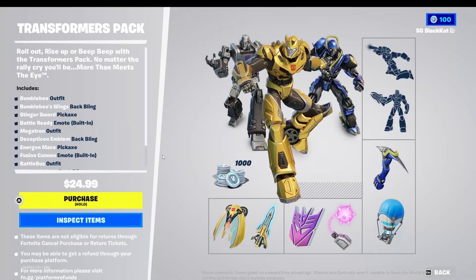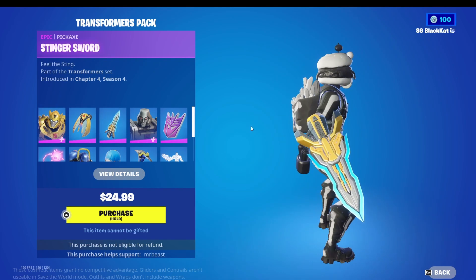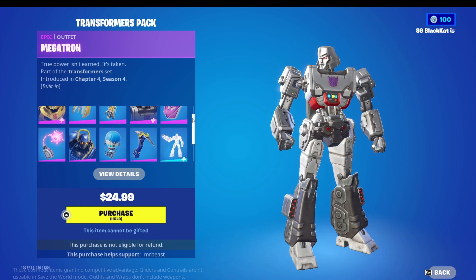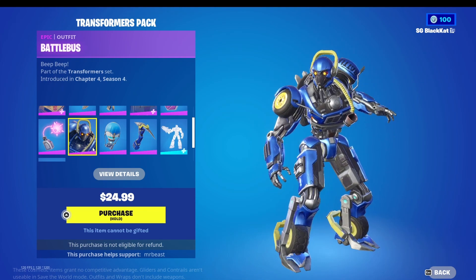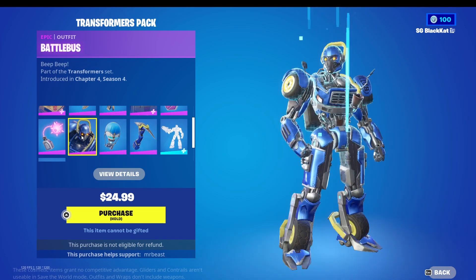This is not a bundle you buy with V-Bucks. The price is $24.99 in US dollars, which might seem a little expensive, but for that price you get three skins, three back blings, three pickaxes, two built-in emotes, and 1000 V-Bucks. We have the Bumblebee skin, Bumblebee's Wings back bling, and Stinger Sword; then the Megatron skin, Decepticon Emblem back bling, and Energon Mace; and the Battle Bus Transformer skin, which is a Fortnite original, with the Battle Bus skin, the hot air balloon back bling, and the Pick Axle — all in the blue and yellow that colors the battle bus.